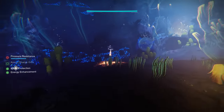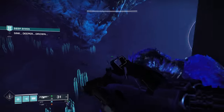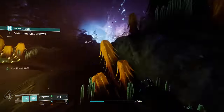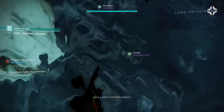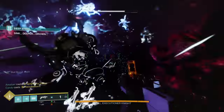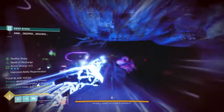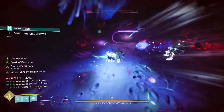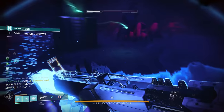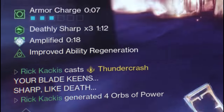We have another underwater segment — watch out for the fallen mines and the hive explosive light in here. Then you're going to eventually get into a room where you're fighting a bunch of enemies and there are mechanics going on with this exotic mission. You're going to see a big bad enemy kind of in the center of the map: the Cull Executioner Knight. This guy is going to take like no damage — if you shoot him, you're literally going to see single digit damage numbers pop up. What you need to actually do is kill the yellow bar taken minotaurs called honed minotaurs. Whenever you do kill one, you're going to see something pop up in the left corner of your screen saying your blade keens sharp like death.